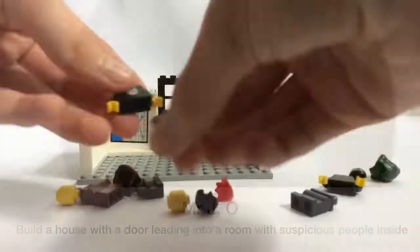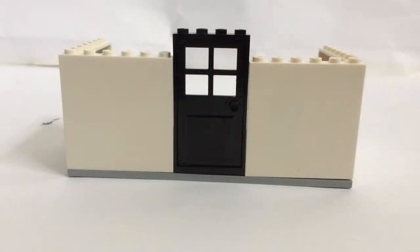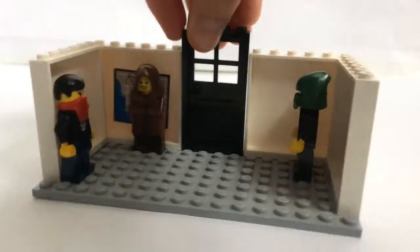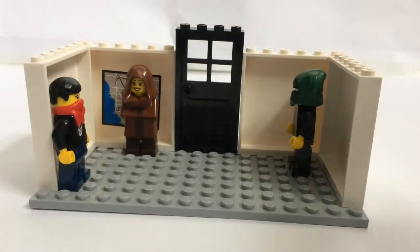The next suggestion comes from MrJ.O, who says: build a house with a door leading into a room with suspicious people inside. Here is the house — it's a really, really simple build. I think the thing that is most interesting in this build are these three shady people.